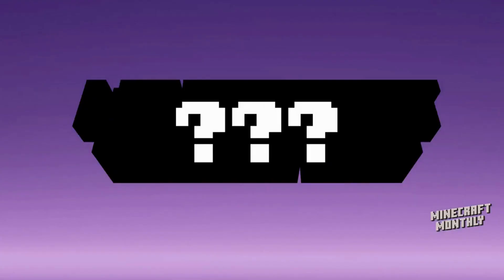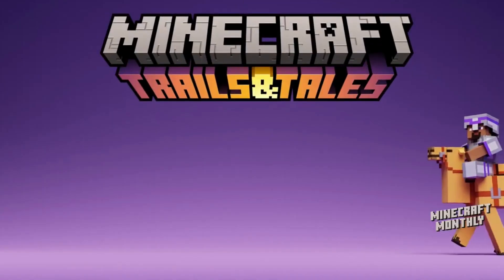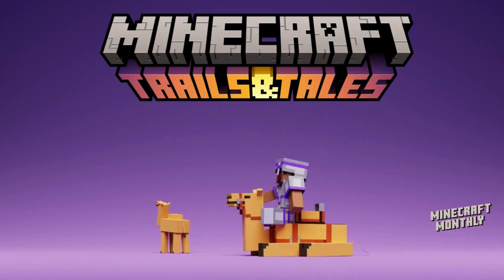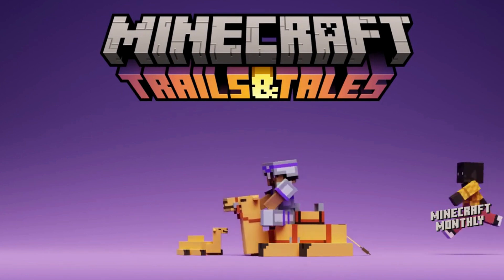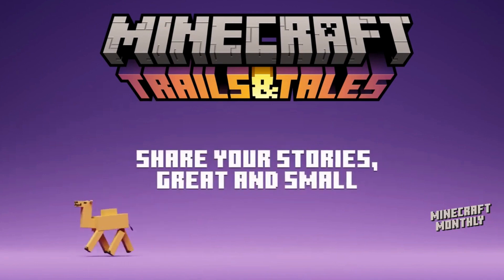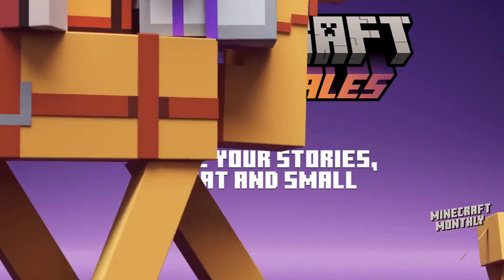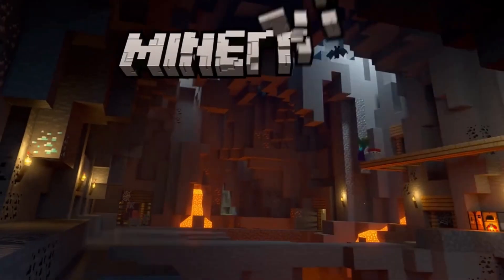Coming up, we will reveal the name of the new Minecraft update. It's called the Trails and Tales update. This update is all about self-expression, storytelling, and world-building. It's the journey — your trails — that ties it all together. In Minecraft, the stories belong to the players, and in this update, we hope to inspire more player tales by adding exciting hints of a forgotten past and by making it easier and more fun to both create and store player stories. Let's go!